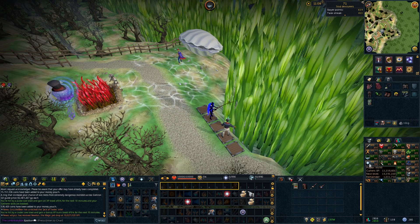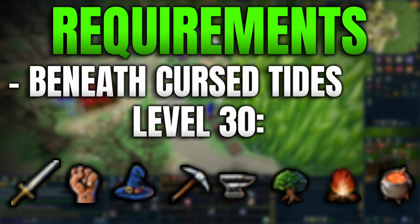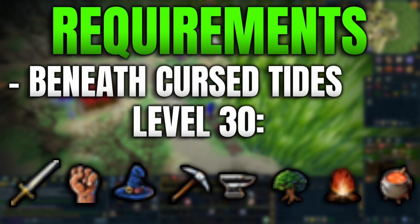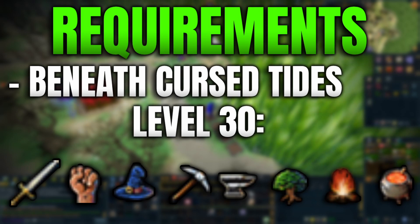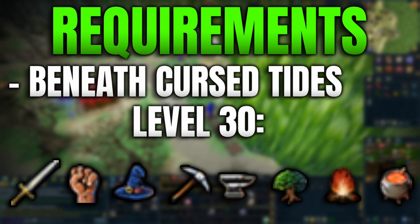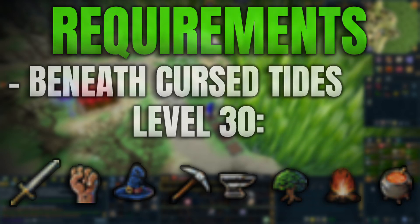This is something you can do after completing Beneath Cursed Tides, which is a quest you'll need to complete in order to get access to this D&D. It's a very easy quest that only takes a short amount of time. All you need is level 30 in attack, strength, magic, mining, smithing, woodcutting, firemaking, and cooking — essentially the basic tutorial skills.